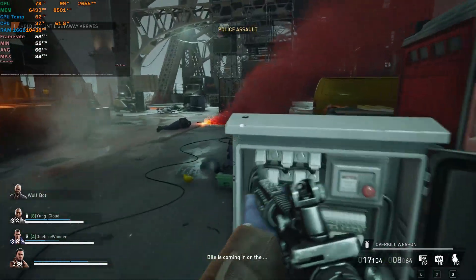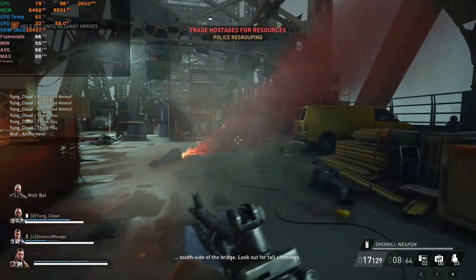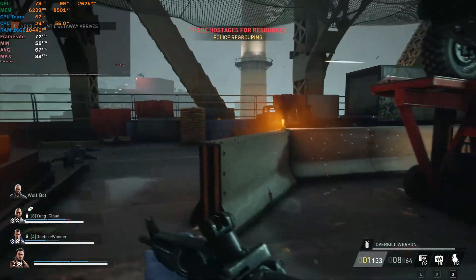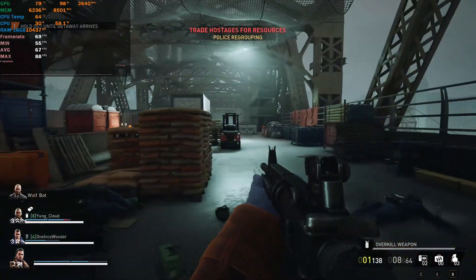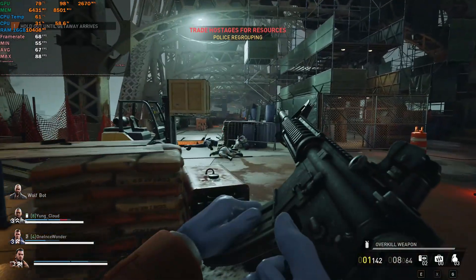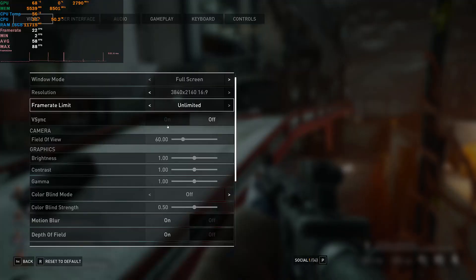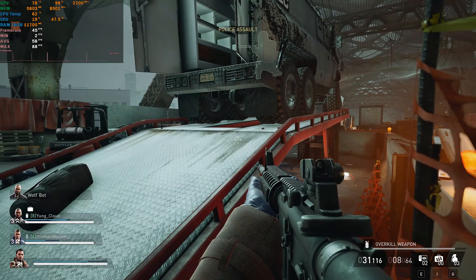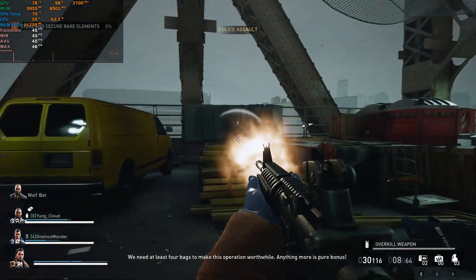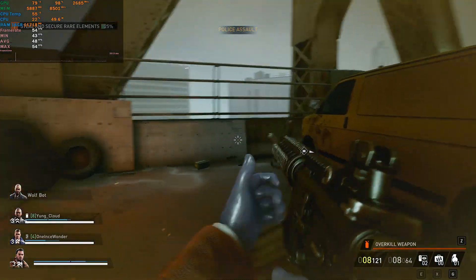Vial is coming in on the south side of the bridge. Watch out for tall chimneys. We need at least four bags to make this operation worthwhile — anything more is pure bonus. The shield's dead.